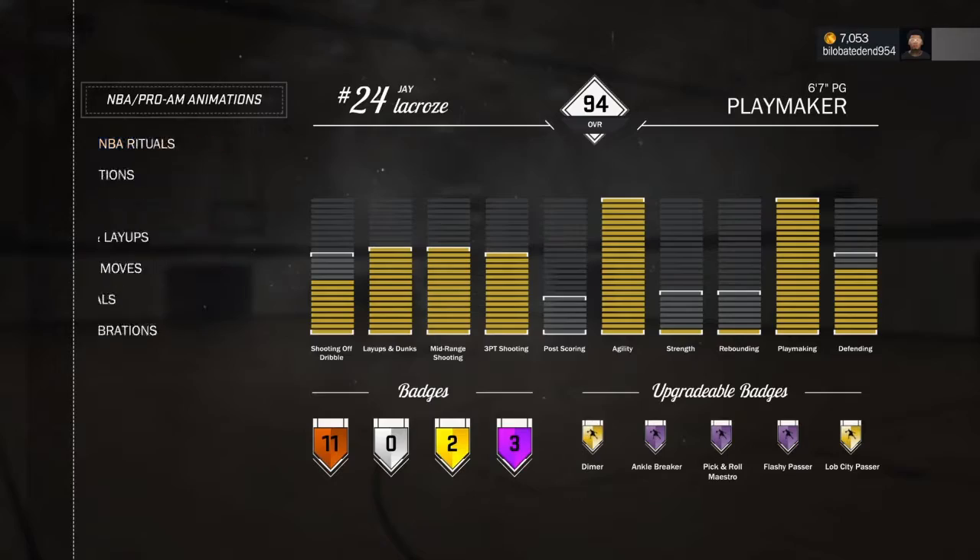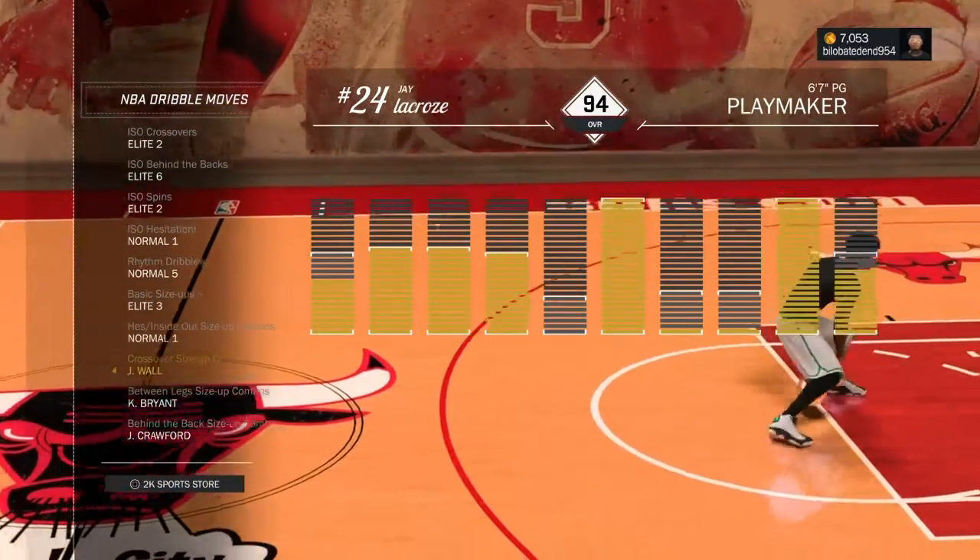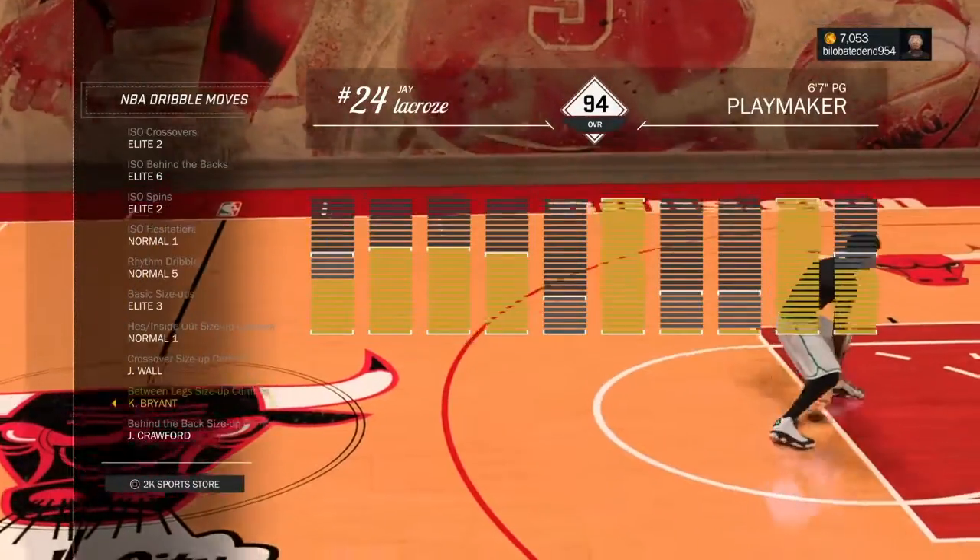All right, so first you go with Tejas and check out your style. You need the crossover side-up combo, John Wall, and Kobe Bryant between the legs.